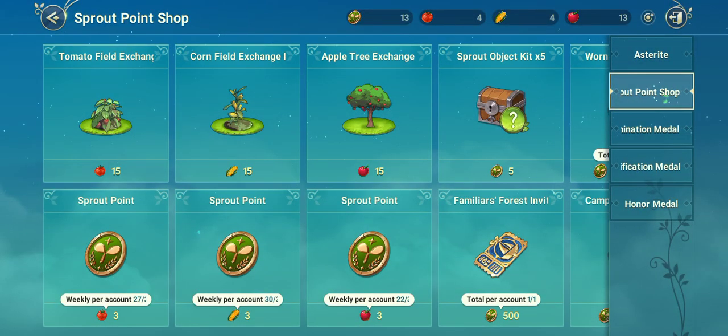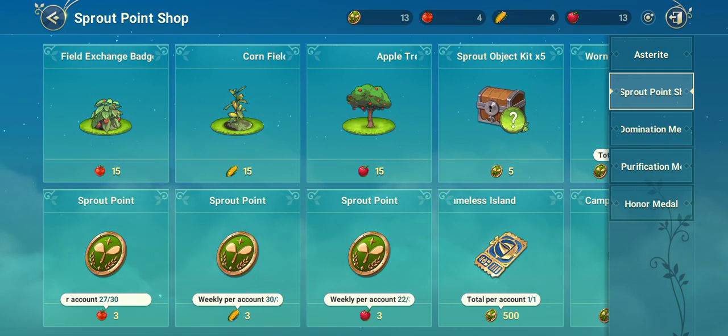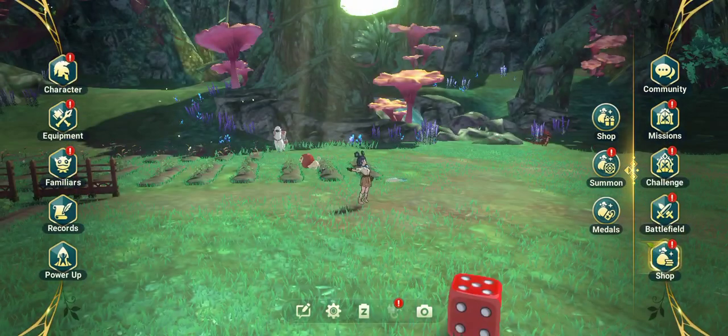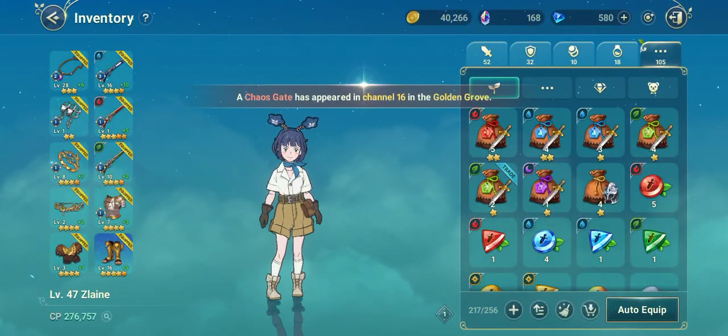Go to Sprout Point. If you have purchased any of the fields in here — such as tomato, corn, or the apple tree — one thing that you need to do is go into your bag and open it up.